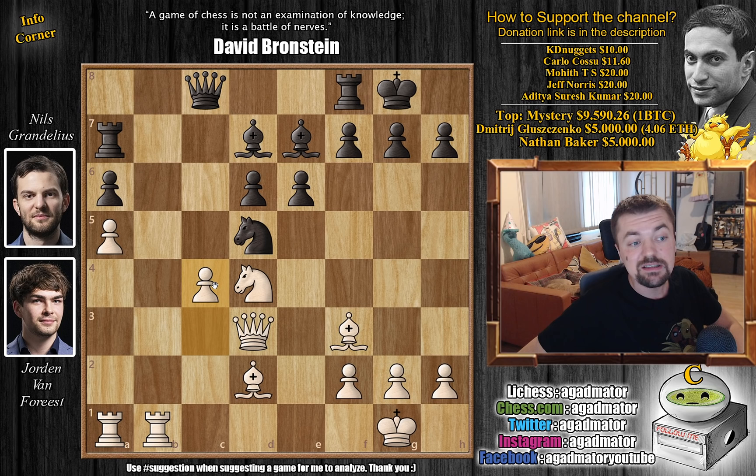We have queen to c8 and c4 now kicking the knight away — this is where the magic happens. It doesn't matter where the knight goes, or do you maybe even play e5 and try to trade off the knight, because whatever black plays, white's next move is the same. So here black played knight to f6 — pause the video and try to find the move Van Forrest played.